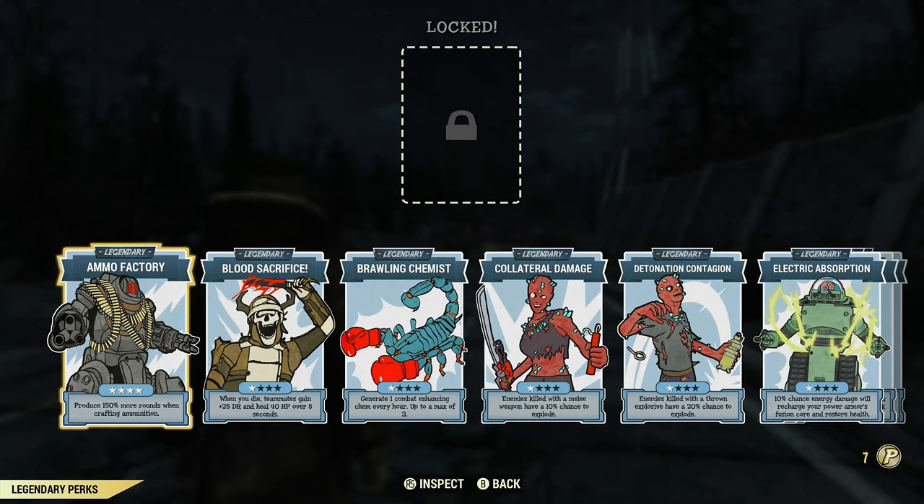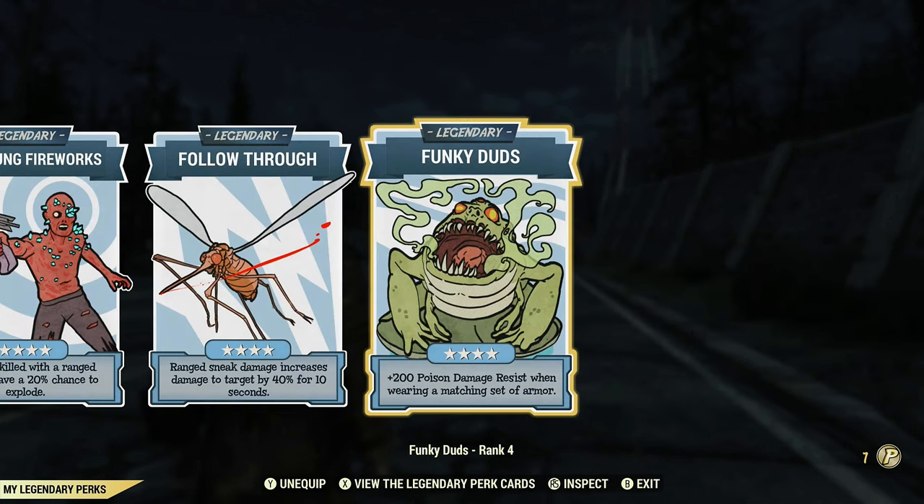The only other legendary card I use is Ammo Factory at max rank for when I want to craft ammo. Funky Duds gives +200 poison resistance with a matching armor set — I have a full Secret Service set. Poison resistance can be an absolute pain in this game and having that extra resistance can really save you.